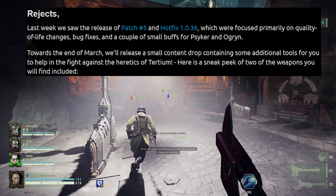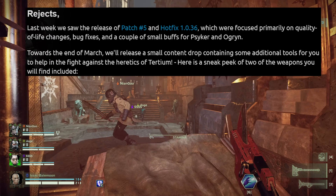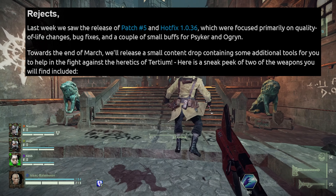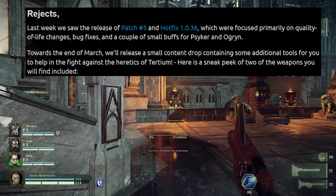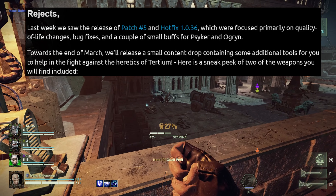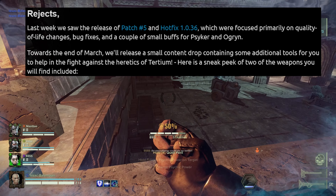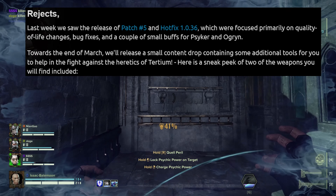Last week, we saw the release of patch number 5 and hotfix 1.0.36, which focused primarily on quality of life changes, bug fixes, and a couple of small buffs for Saika and Ogryn. Towards the end of March, we'll release a small content drop containing some additional tools to help in the fight against the heretics of Tertium. Here is a sneak peek of two of the weapons you will find included.